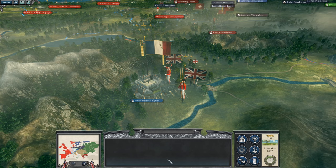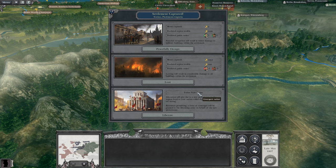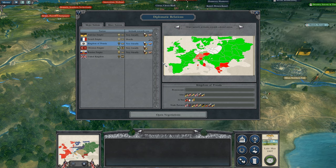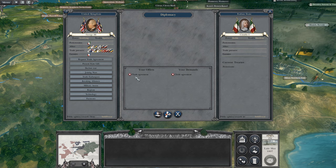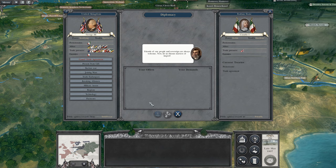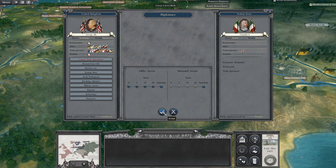Napoleon seems to be the only other general they have left — maybe most of his marshals got smashed in the east. We can liberate the Italians here — I'm actually tempted to do so. They're actually full-on Italians, a protectorate. Let's make a trade agreement with them — there we go, our first protectorate. It also gives us a buffer zone with the Austrians if need be. We've brought back the Italian states.